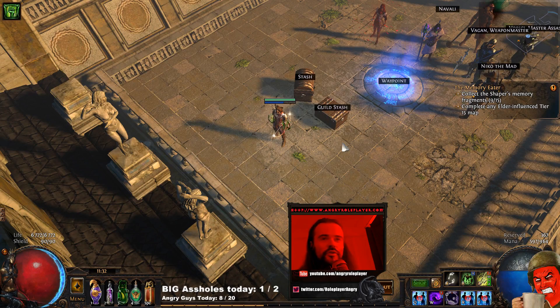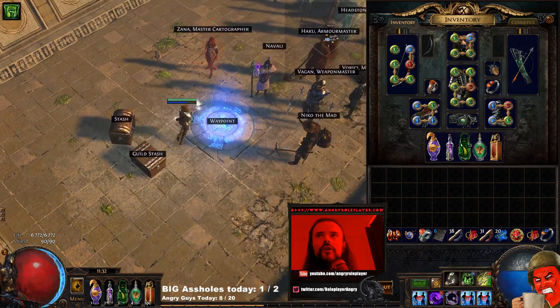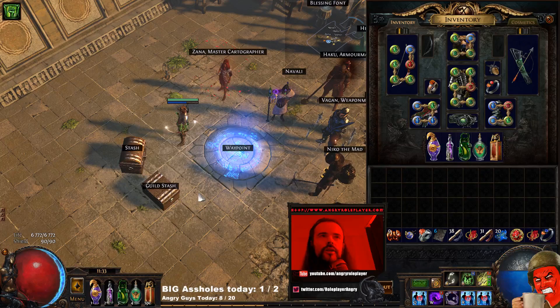What's going on guys and girls, how are you doing today? It's anger roleplay once again, and today we're going to be trying to chance the Quill Rain. In case you don't know, this is the easiest way to get Quill Rain for the toxic rain build.